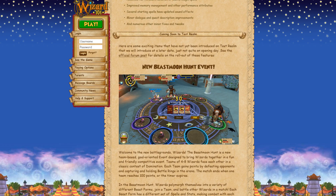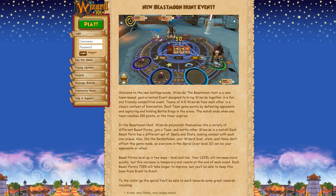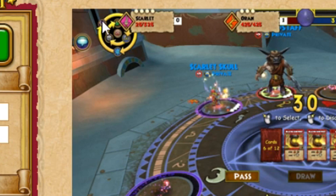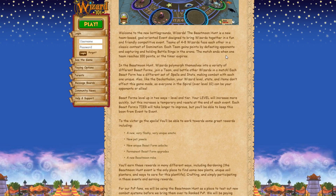They added a Beast Moon Hunt event. Welcome to the new battlegrounds — the Beast Moon Hunt is a new team-based, goal-oriented event designed to bring wizards together in a fun and friendly competitive event. Teams of four to eight wizards face each other in a classic contest of domination. Each team gains points by defeating opponents and capturing and holding battle rings in the arena. There's a mini-map with all the schools pointing at each other, and balance is in the middle.